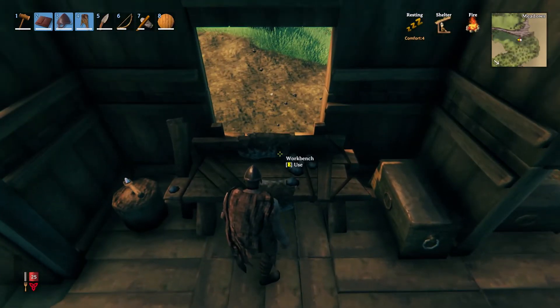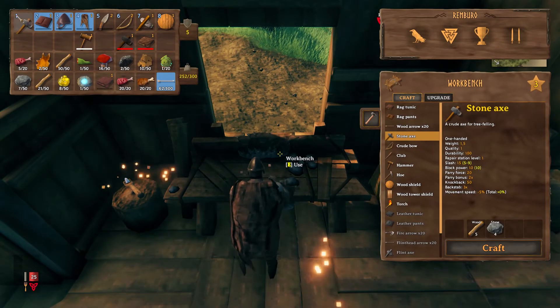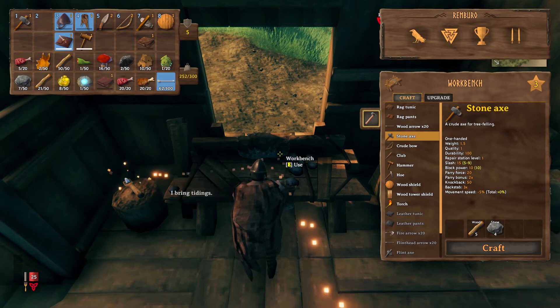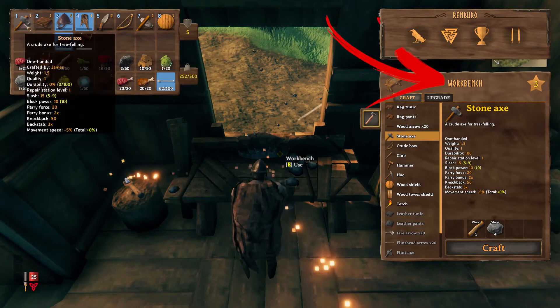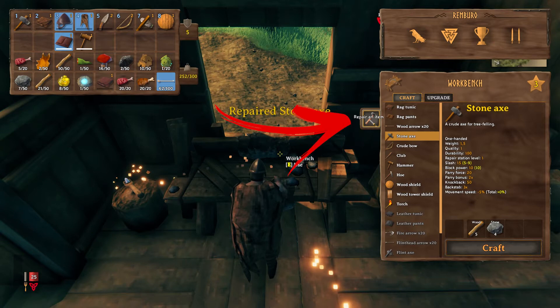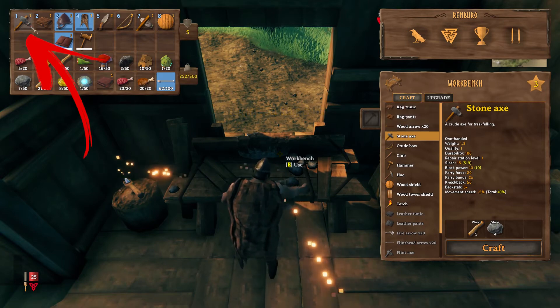First, when you are near the workbench, press E and open it. Bring the axe and armor and put them in the first position of your inventory. Then, on your right in the workbench station, you will find the icon with the inscription Repair an item. Click on it and once you have done, your item will be as new one.